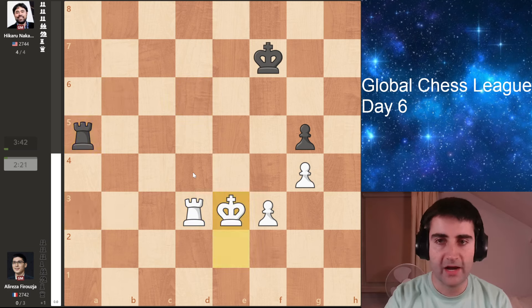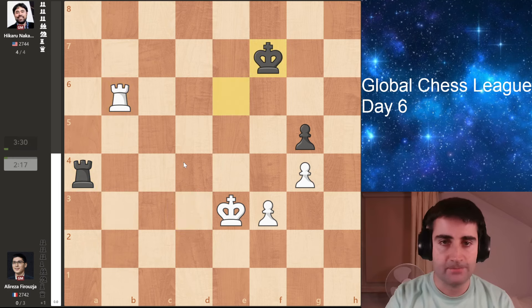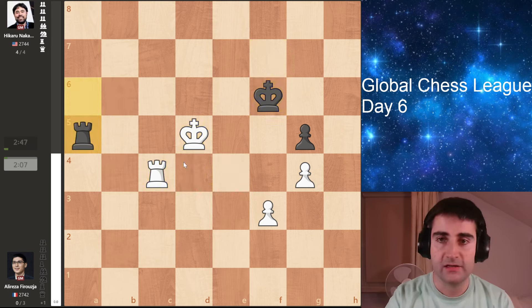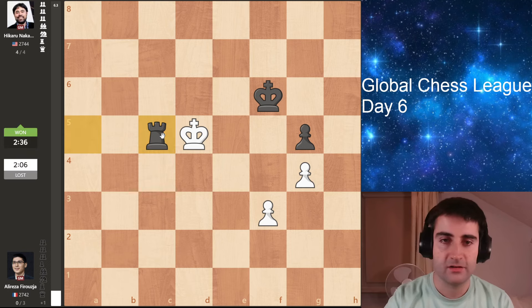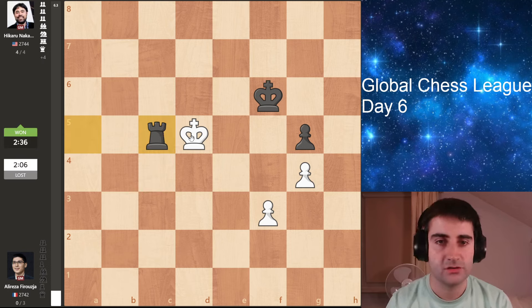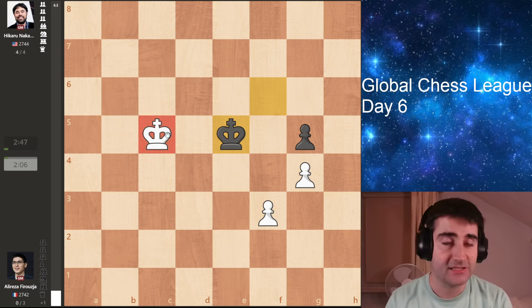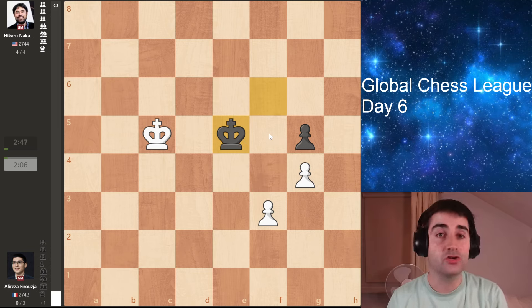Firouzja is trying, but there's really not much you can do. Hikaru of course not trading the rooks. King here, rook c5. Hikaru thought here for a second — he was like, wait, let me trade the rooks. Because after king takes, king e5. Even though black is down a pawn in this king and pawn endgame, white is completely lost — the white king is on the wrong side. Black is first to go and pick up these pawns. So shockingly, Firouzja, who for the longest time was trying to win this endgame with an extra pawn, is now actually losing.